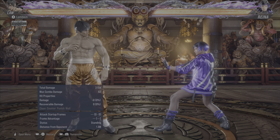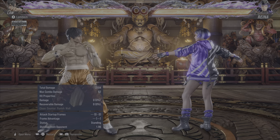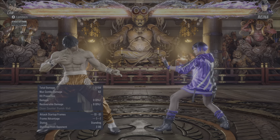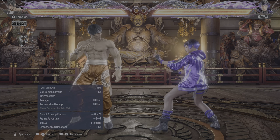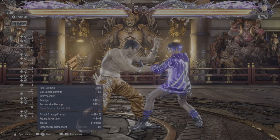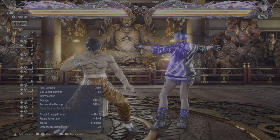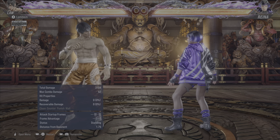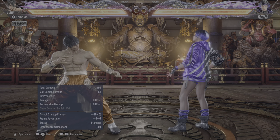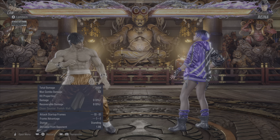Some of the biggest nerfs manual parries have seen in this game: first, the active frame window has been reduced and the startup frames have been increased, meaning the active window you have to time your parry is now smaller — you have to be more precise. The startup is slower, meaning the time from when you press the buttons until the parry becomes active on screen is increased. This means there are certain things you just straight up can't do anymore. A lot of situations in Tekken 7 where the manual parry might be your best option are far, far less common in Tekken 8.